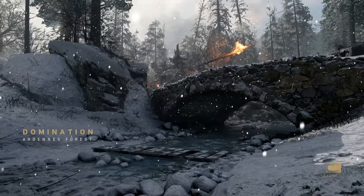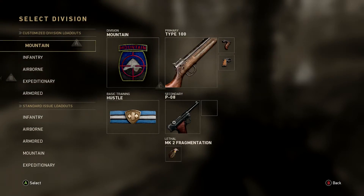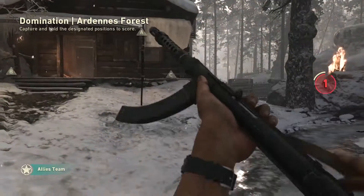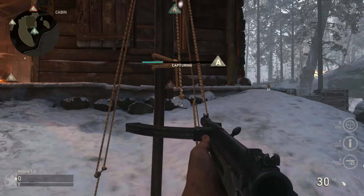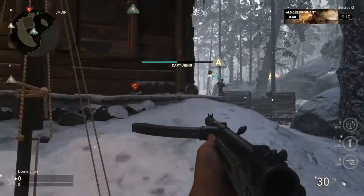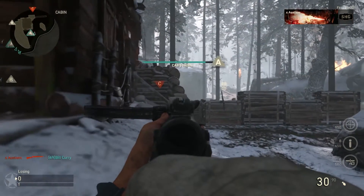Now onto the multiplayer. This is where World War 2 really shines and shows its boots-on-the-ground gameplay. The multiplayer overall had 10 maps, unless you decided to pick up the season pass, in which case it had 11. The maps did feel nice and varied here and there, however some of them felt like clones and others just felt too big or too small for certain game modes.